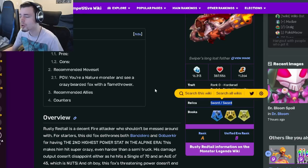And then his relics are Sword Sword, which are pretty alright, but you can't get any stamina back with those, so it is kind of annoying. You could definitely have better relics.